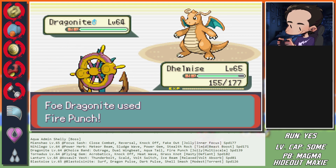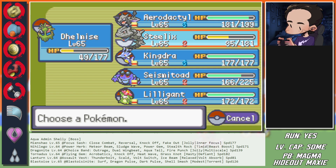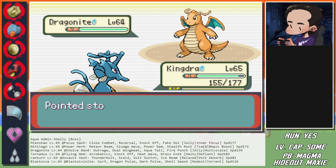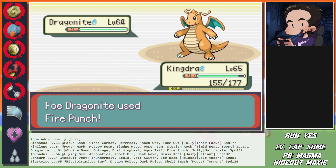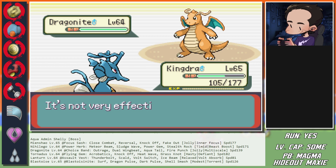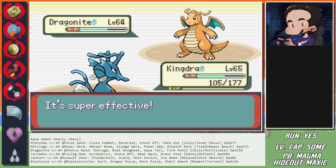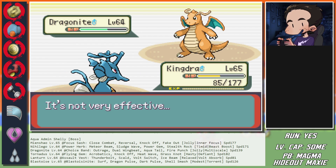Dragonite goes for Fire Punch instead - okay, that makes it much more difficult. I can still go Kingdra but we're taking some damage. If we get burned here on Kingdra it shouldn't matter that much. Going for Fire Punch was actually unlikely compared to Aqua Tail because Aqua Tail does so much more damage. We don't end up breaking the Multiscale either. It's one of those situations where the plan is good but the execution was poor.